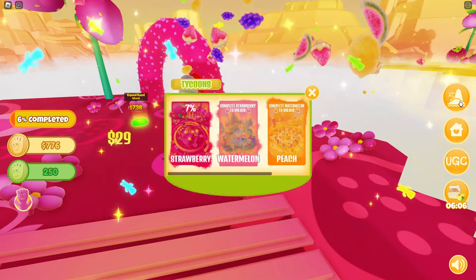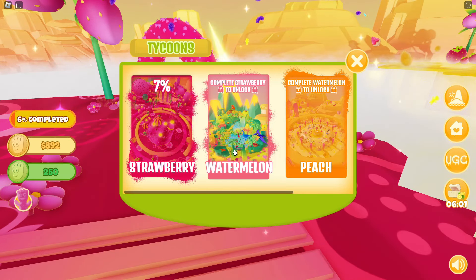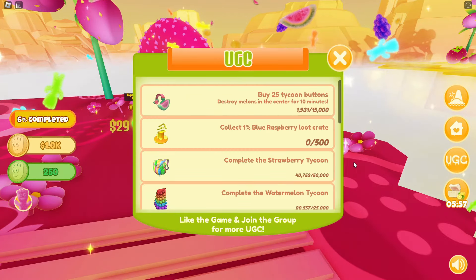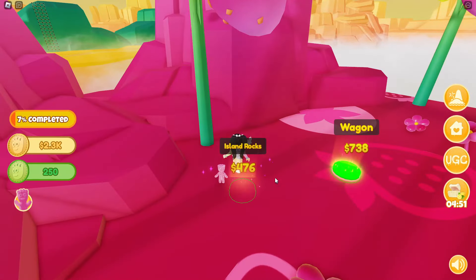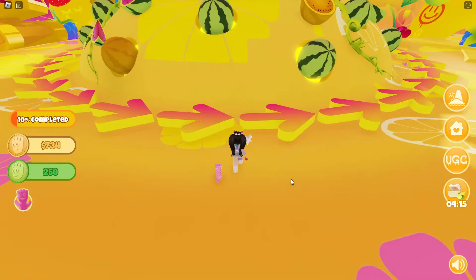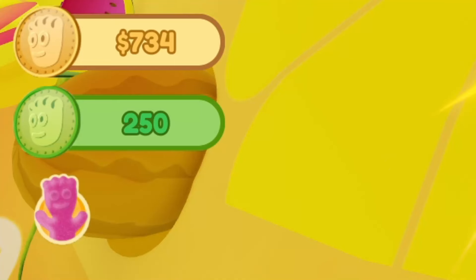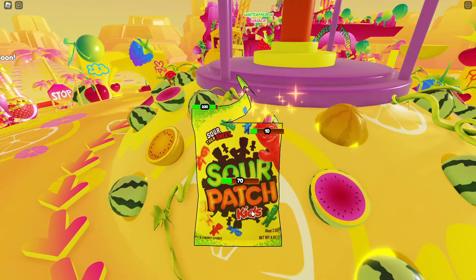This is going to take a bit of time, and you can keep track of your percentage on how much you've completed on the tycoon at the top. We're going to continue opening 25 of these buttons, and we also need to spend 10 minutes here in the middle smashing melons. I just set a timer on my phone and smashed pumpkins for 10 minutes.